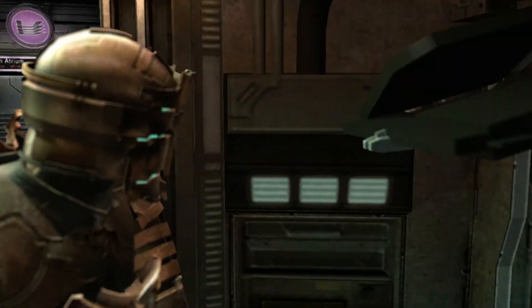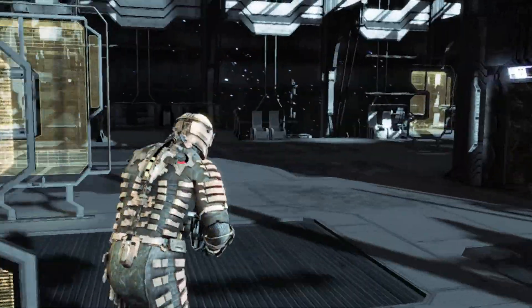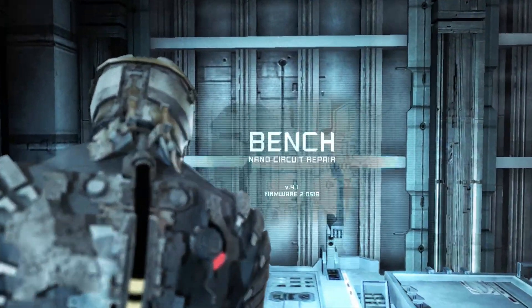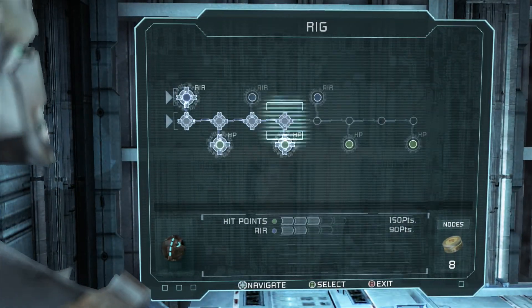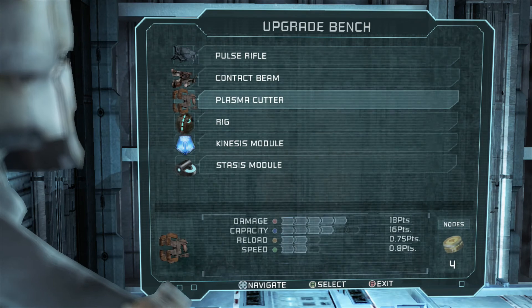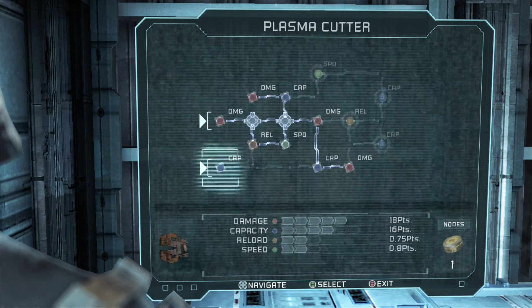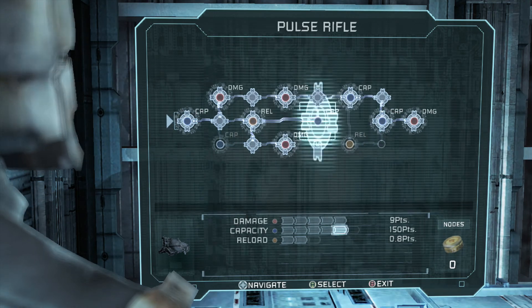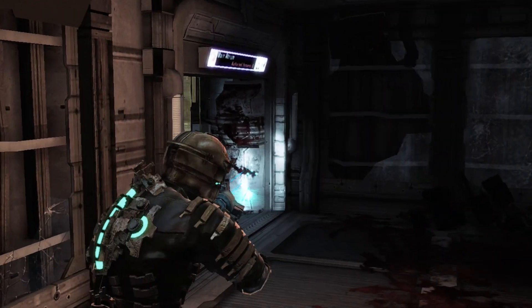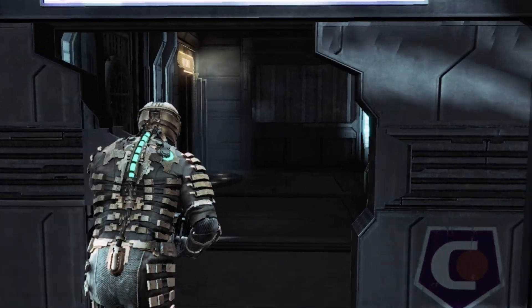This is going to be a pretty good upgrade. I don't think there's really a bench in the next chapter so I'm going to run back. This is just me trying to remember because it's been a while since I played this game. Let's get health back because we took a bit of damage, maybe more stasis — sure. Now we're getting quite strong; all our stuff is filled up and our guns are very strong. Without the line gun we'll get more ammo drops, even though the line gun ammo wasn't dropping that often.